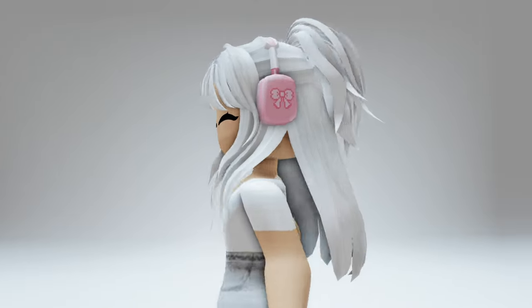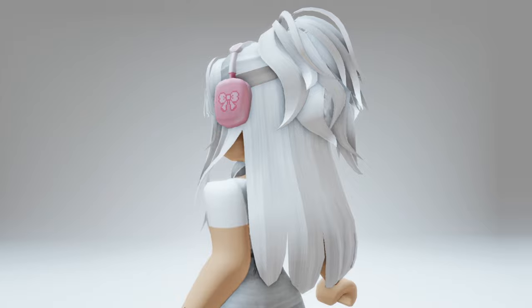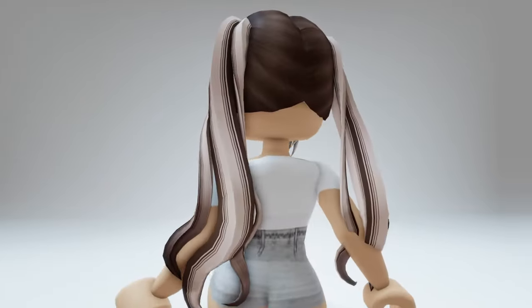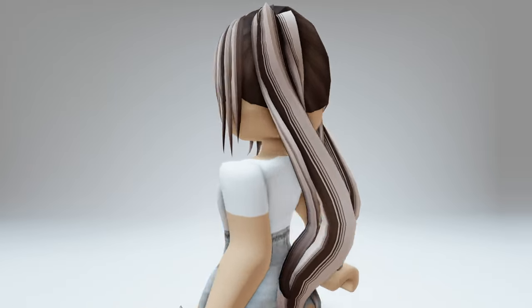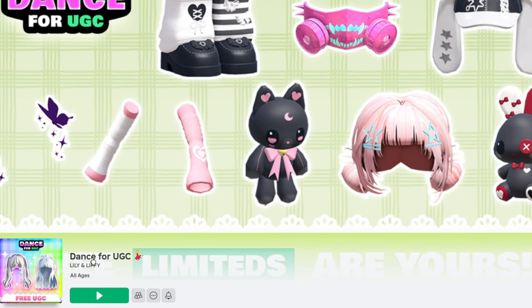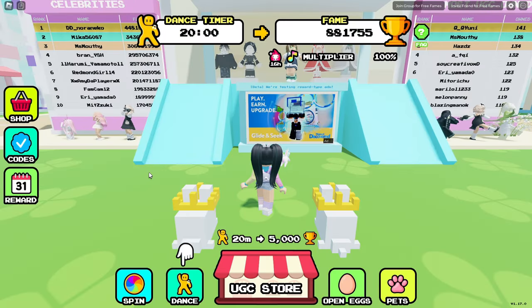There are two new completely free UGC hair items that you're going to be able to claim: the Y2K ponytail as well as the blonde and brown pigtails. Let's get started by heading into Dance for UGC — I'll have a link in the description for this game.